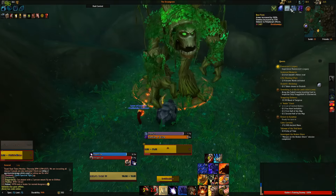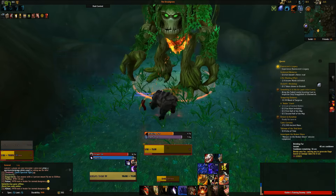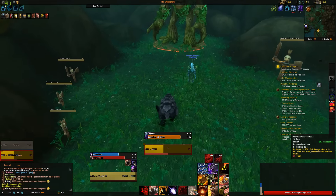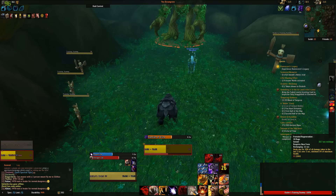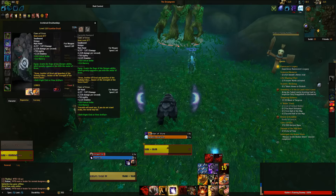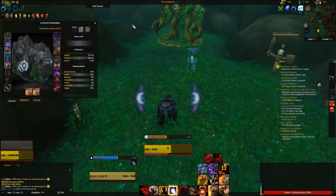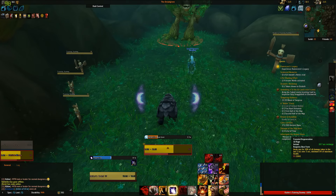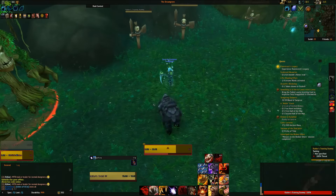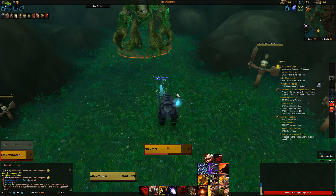Let's show a bit of this: charge in, build up rage, and use Iron Fur — you can see it up there. This is mostly a physical damage fight so Iron Fur is the right call. Using Bristling Fur, then Frenzied Regeneration. Frenzied Regeneration heals you for 50% of all damage taken in the last 5 seconds. However, with our artifact weapon, it increases Frenzied Regeneration's healing by 15%, bringing it to 65% of the damage taken over the last 5 seconds, returned over 3 seconds — very strong for heavy-hitting fights.